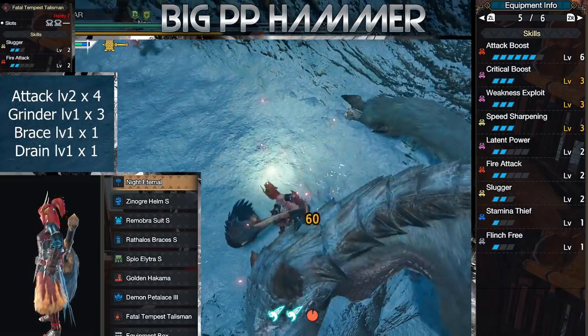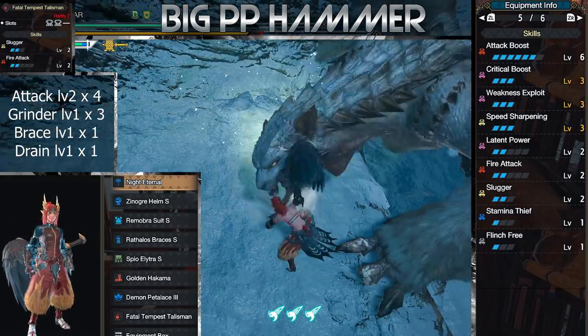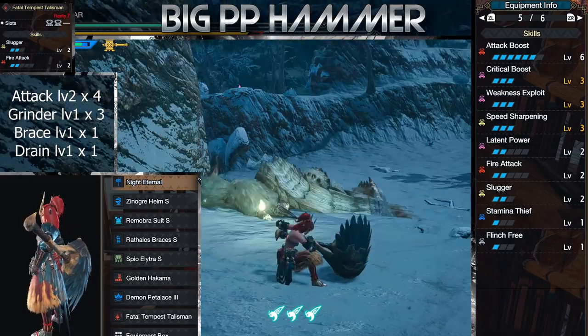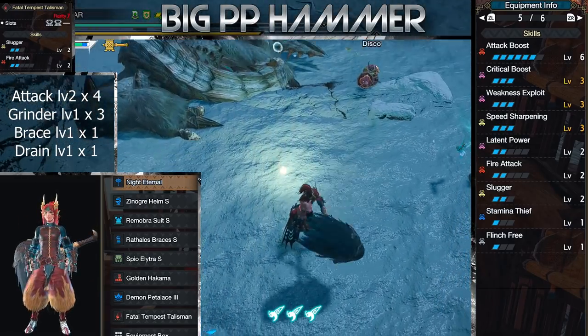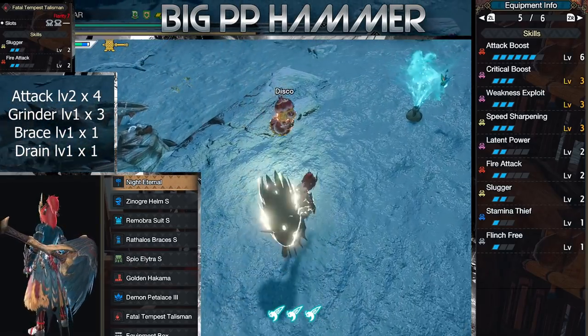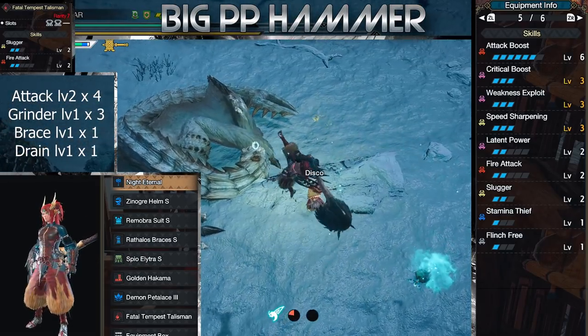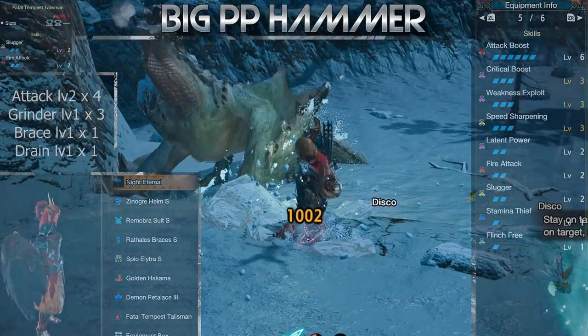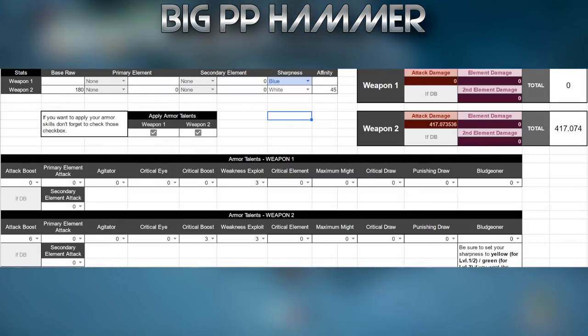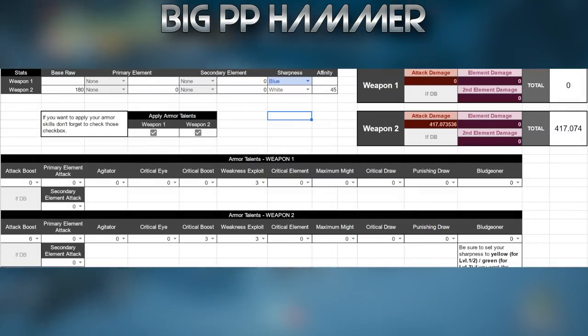From here on, all the other builds are a little bit weaker, but some can actually outperform Narga, although they can't outperform it for long if you don't have Affinity Up in some other way — like a Hunting Horn user, Cutter Bugs, or the Fish Thingies from the Ice Area. But still, they are viable alternatives if you want to change things up. Before I move on, I did use this weapon damage calc to justify some of the other options.